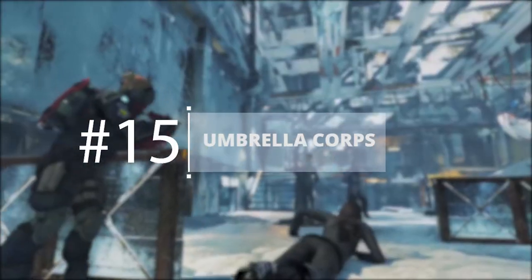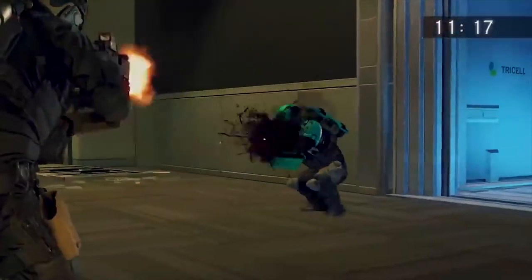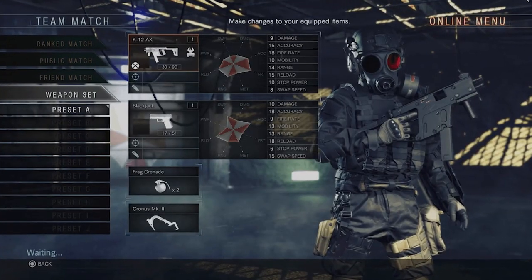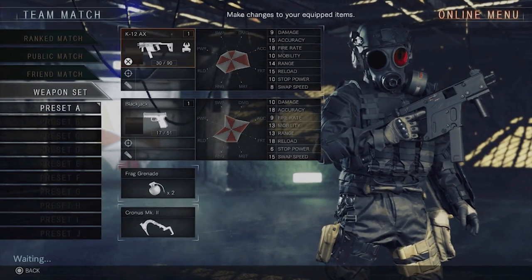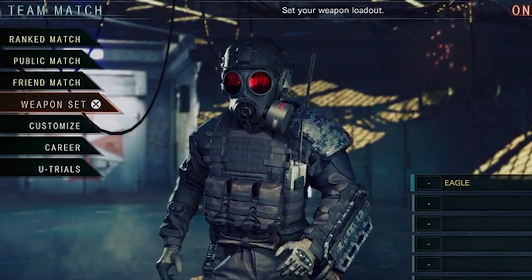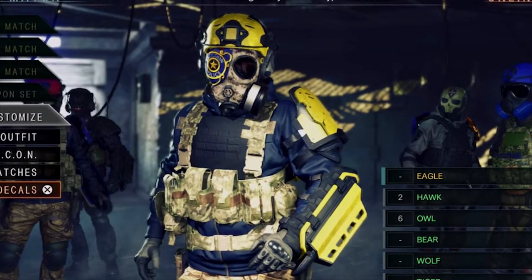Umbrella Corps: Unless you paid extra for the DLC that allows you to play series favourites like Leon Kennedy or Chris Redfield, you have to play as a basic soldier. All you can change about the soldier's appearance is their helmet and shoulder pad colours. Every character looks the same regardless of what team they're on, so messing with the few customisation options available actually makes you a massive target.